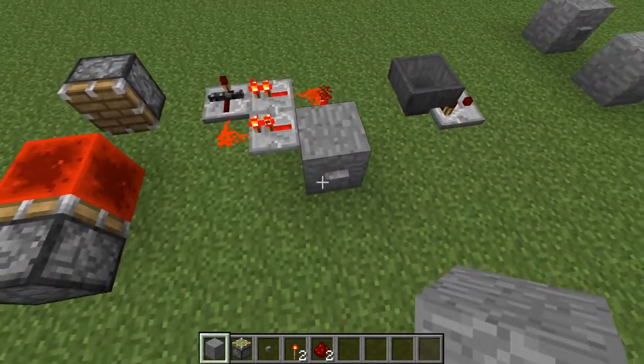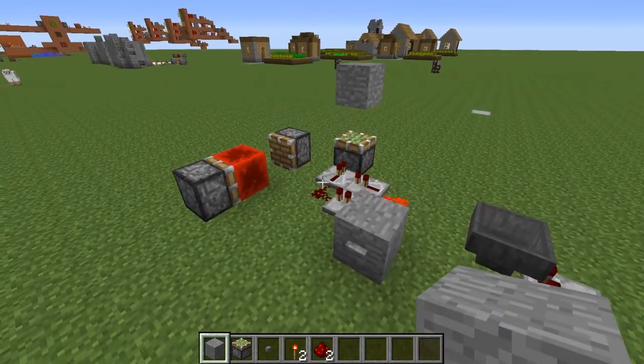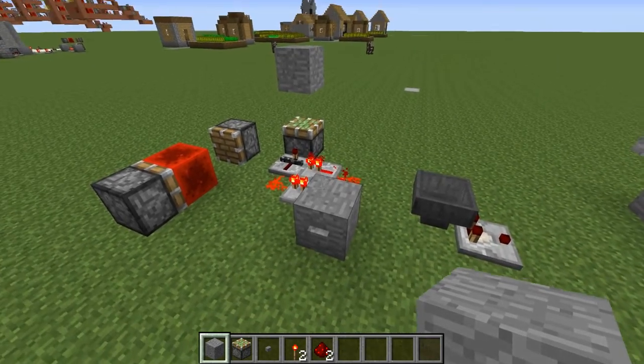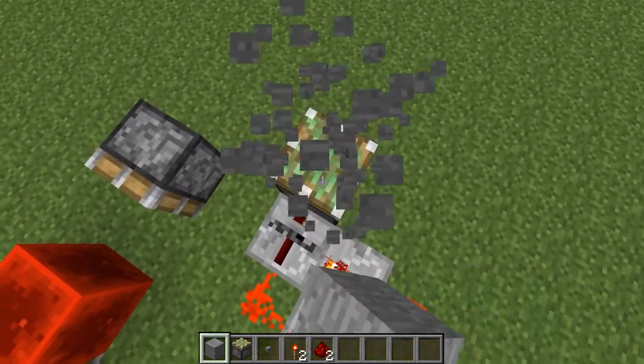Next one is a one-tick pulse generator, which here I'll demonstrate. So let's say you have a piston right there — it'll send one tick over to the piston, and the piston will leave the block even though it's a sticky piston. The reason why you do this instead of using a regular piston is you could pull the block back down with a sticky piston if you send in another redstone signal.